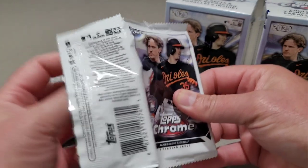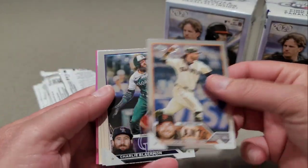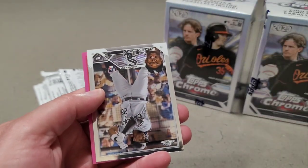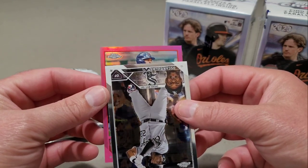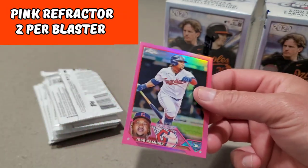Alright, on to pack number 2. Looks like we have a pink in here. Brandon Crawford, Charlie Blackman, Ethan Small, Oscar Colas, and then we have a Guardian — Jose Ramirez. This is our first pink.